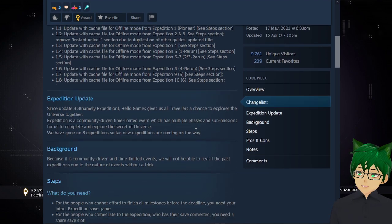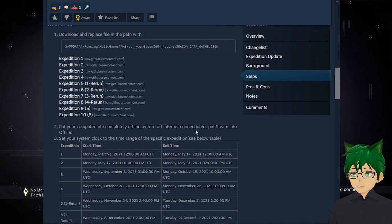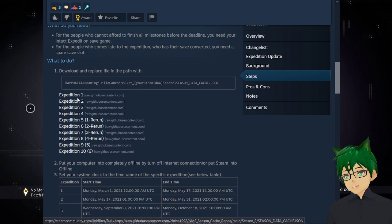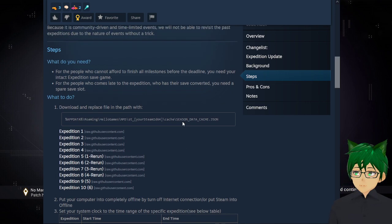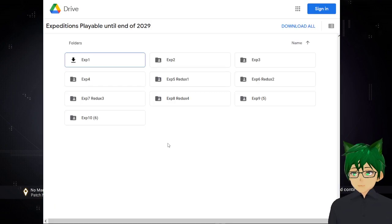The only difference is that you need to go offline — in offline mode — only when you start the new save file, and after that you don't need to do anything else. And we will not be using those files that are already there. We will be using files that I put online on Google Drive, so you can download from there or just copy what you need and paste in place of the original ones.